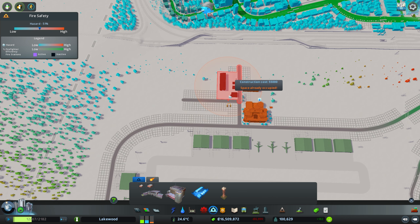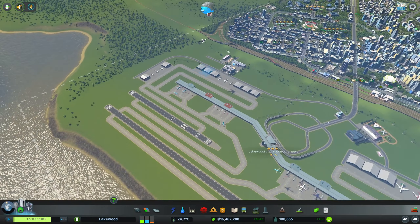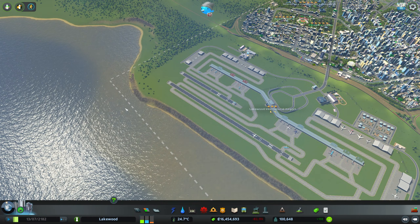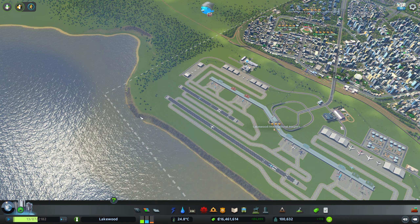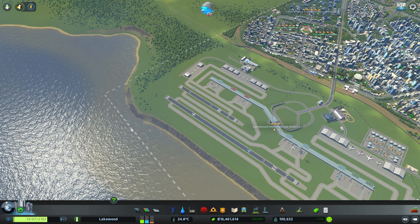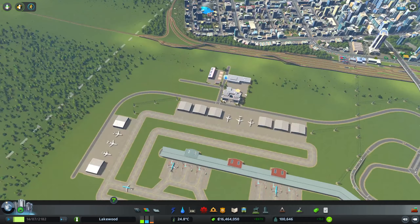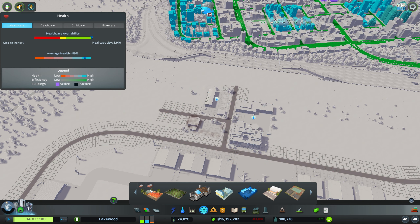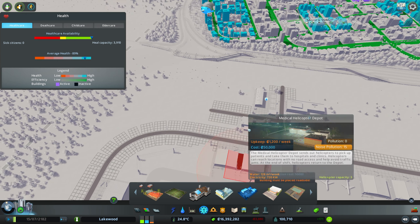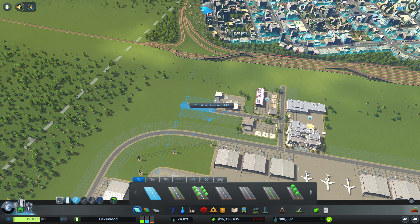Going through the emergency services menu still, after our disaster response unit we have our fire department. We already have lots of fire helicopter depots, but this is a really good spot for one because it's in close proximity to the water. If there is a fire of any kind, it's just a short trip to the ocean to pick up some water and then off it goes to wherever it needs to go in the city. We've also got a police helicopter depot and a medical helicopter depot that we can put in as well.